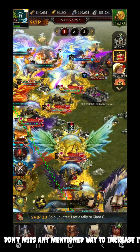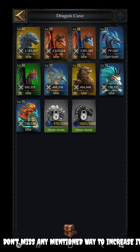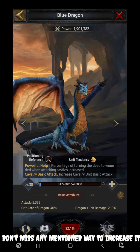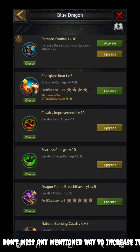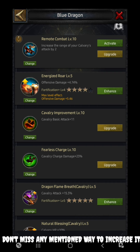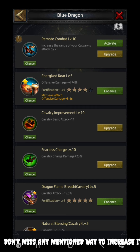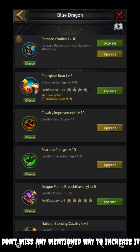Now the second important source is the Dragon. One very supportive offensive dragon is the Blue Dragon. The Blue Dragon gives you a free skill — with just one click you can increase your cavalry basic attack by 11%. All you need to do is garrison or use the Blue Dragon in your march, unlock the Cavalry Improvement skill to level 10, and maximize it to achieve 11% basic attack. Don't miss out this free 11% — use the Blue Dragon as your main dragon for offensive cavalry play.